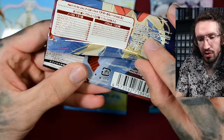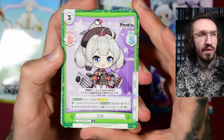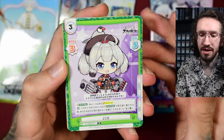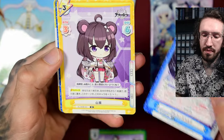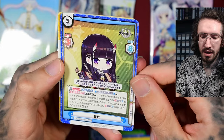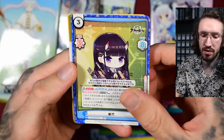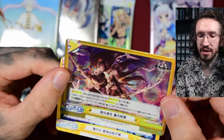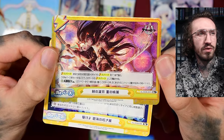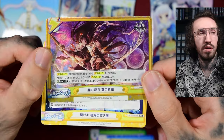This is Rebirth for You, from Bushiroad — same company that produces Weiss Schwarz. The set design can vary a lot. In this Azur Lane set we have chibi artworks from the game characters. We get a Triple Rare which isn't foiled — it just has a gold stamp effect — and it's also the chibi style. But then we get something cool: it's foiled and has some texture in the background, these circles with texture. Oh, that's pretty!